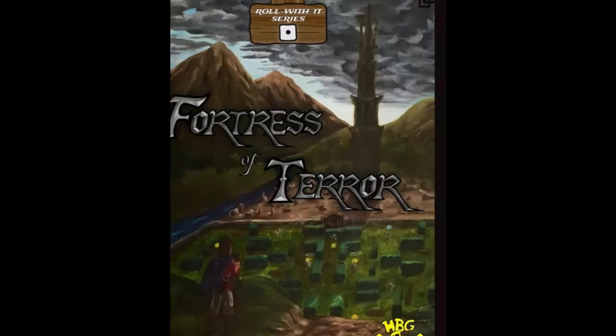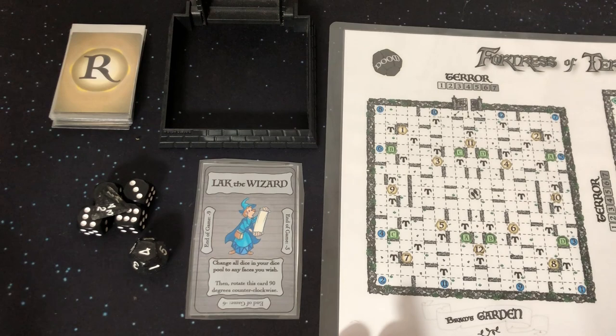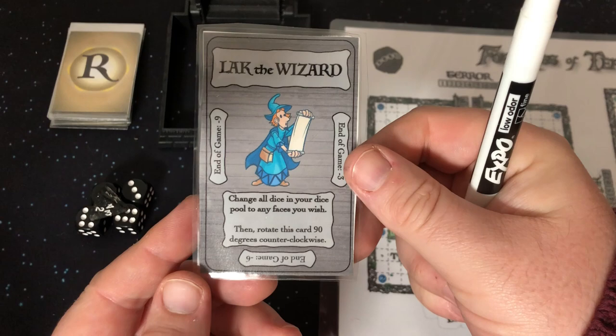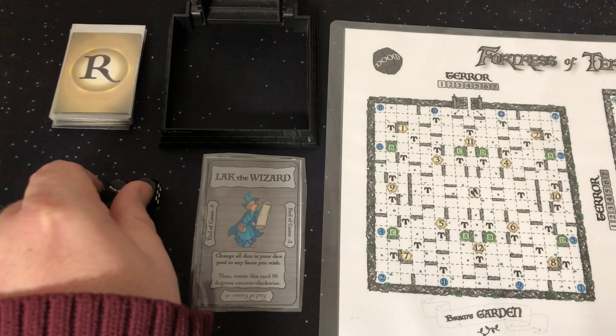Here we have Fortress of Terror set up for solo play. We've got our game board, we're starting on chapter 1, which is going to be Bram's Garden. We've got our trusty Expo marker, which is going to be keeping track of our trail. We've chosen the companion of Lark the Wizard — he's going to allow us to change all the dice in our dice pool. I'm going to give him 3 uses, but every time I use him he's going to cost me victory points at the end of the game, so you've got to be really careful about how often I use him.